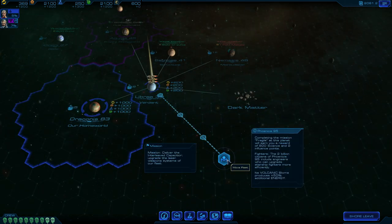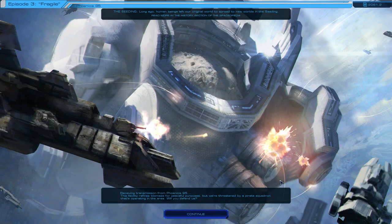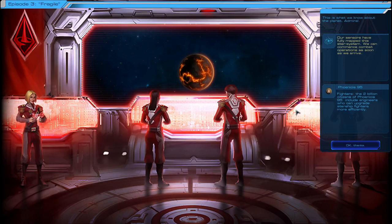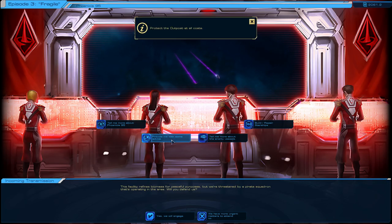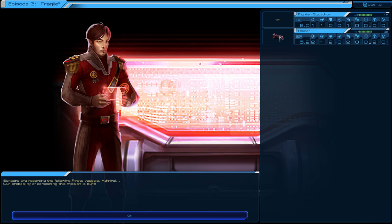Upgrade Starship Fighters more efficiently - maybe that means if my fleet's here I can buy cheaper fighter upgrades. Let's move here anyway. They're threatened by a pirate squadron operating in the area - I will defend them. Fully marked the star system - we can commence combat operations as soon as we arrive. So I have to protect the outpost. Chance of mission success: 53%. I've got a fighter squadron and a raider - the raider's a little bit menacing and it looks like it's got stealth. The fighter's garbage.